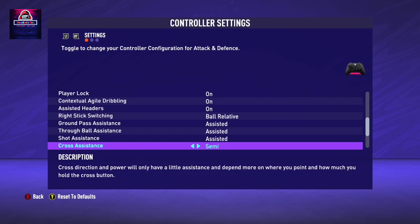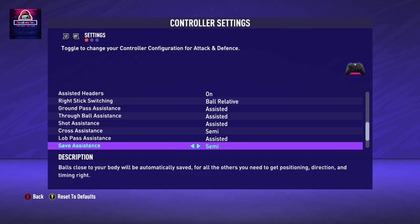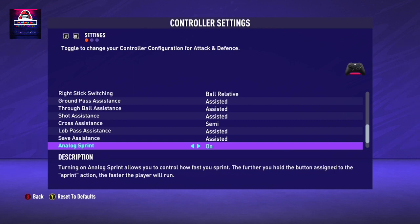For Cross Assistance, I recommend keeping it to Semi, because for some crosses you really need Semi. If you make it Assisted, when you cross it won't go to the player you intended. So keep Cross Assistance to Semi. Lob Pass - keep it to Assisted. Save Assistance - yes, please keep it Assisted, not Semi, because as I said FIFA 21 defending is very hard, so making Save Assistance Assisted makes it easier for you.